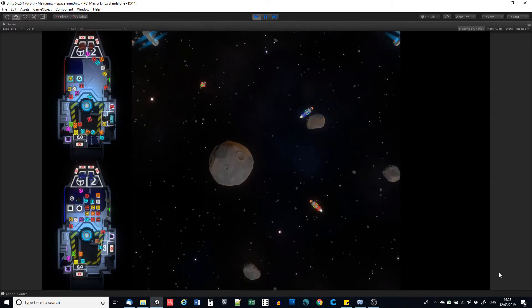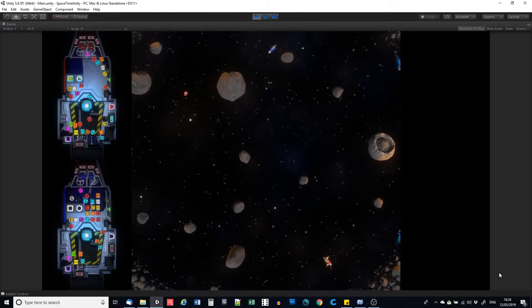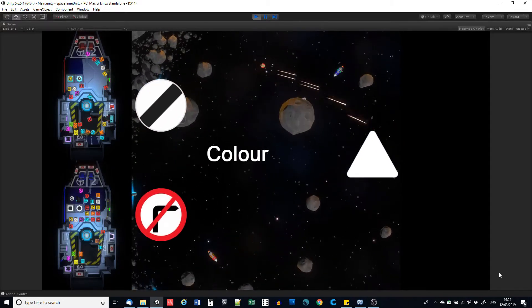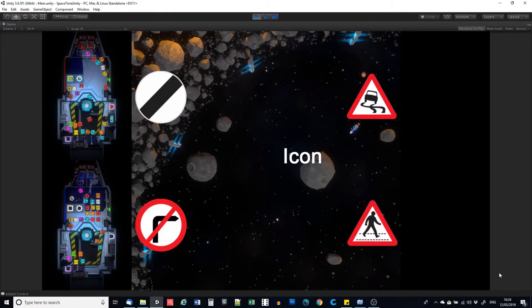I also realise now that I could have not bothered with this entire video — I could have just pointed you to road sign design. They use all of these principles so you can tell what things are likely to be from very far away, giving you more information as you get closer.